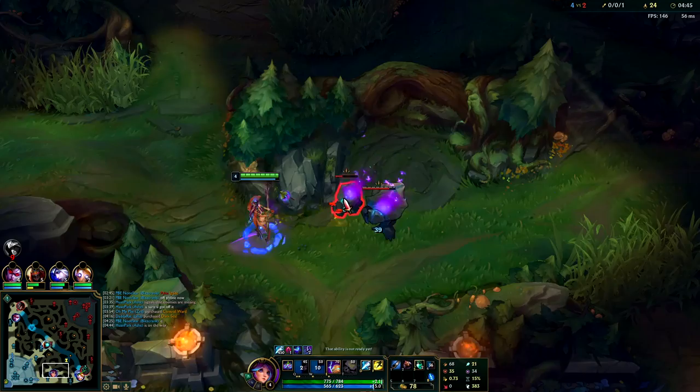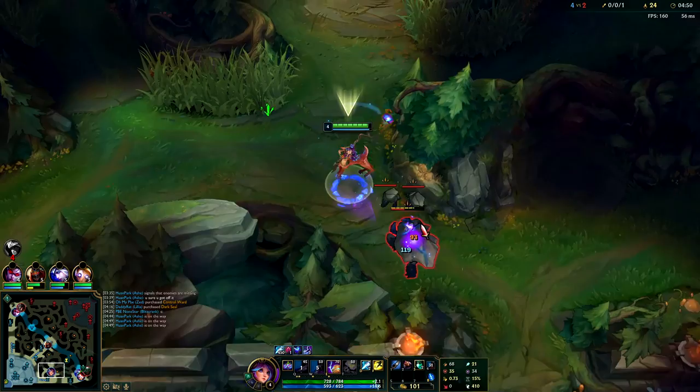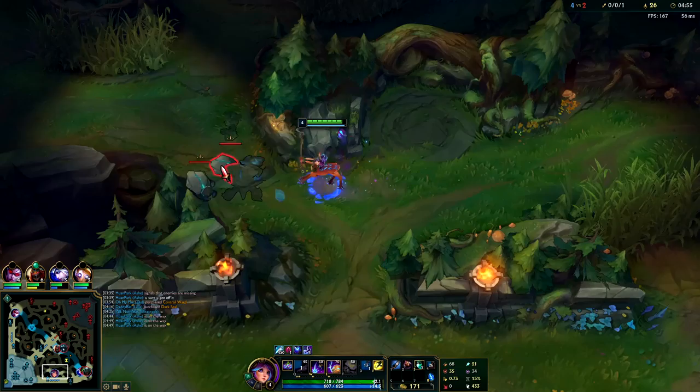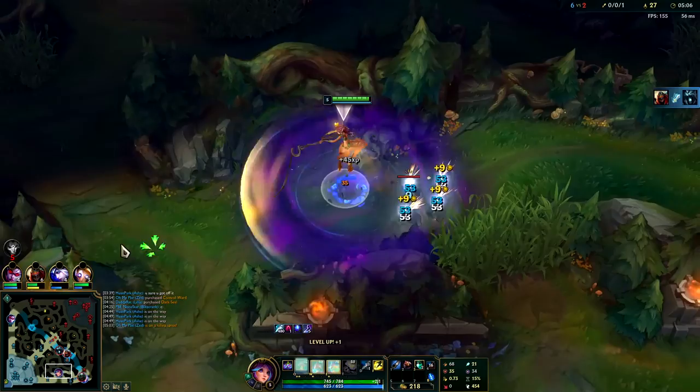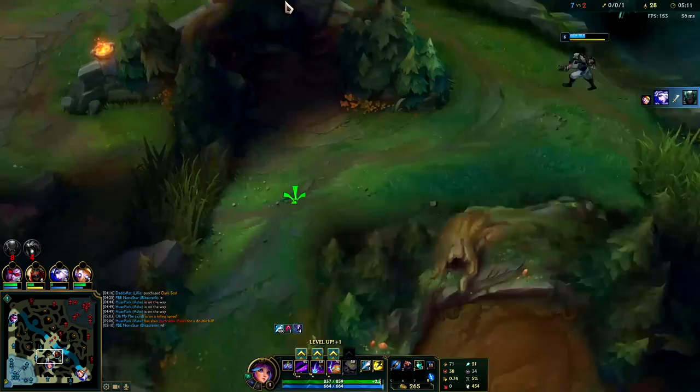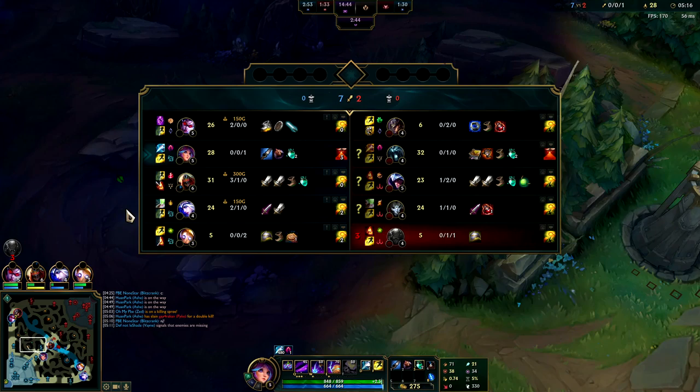Use your W once again - make sure you use it so the big golem bomb isn't going to hit you initially and you can auto the big one over the medium one. I'm actually not going to do that camp, I don't think I can get there in time. You can get to your camps pretty fast - I'm moving at 445 with no boots just because of the Q movement speed stacks.